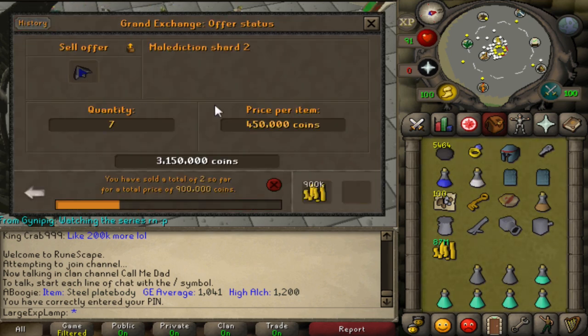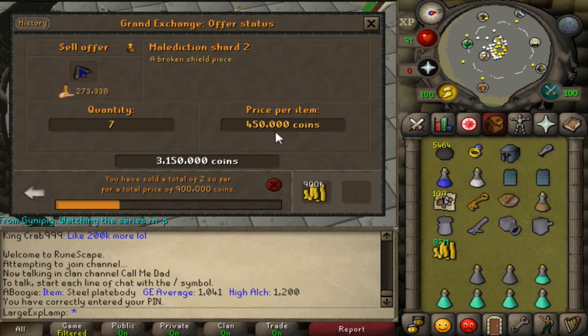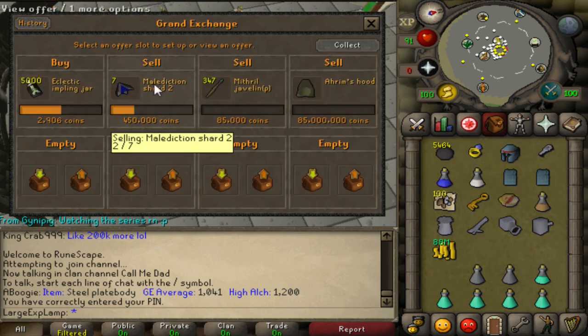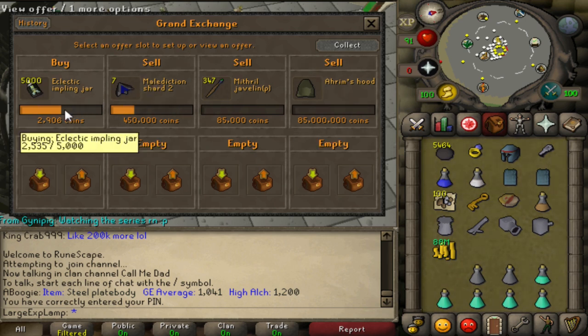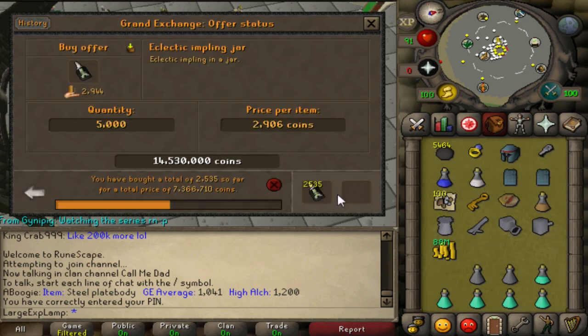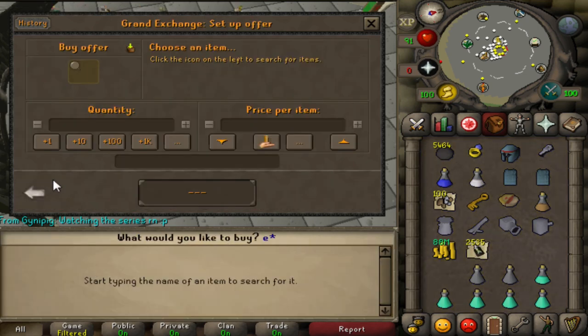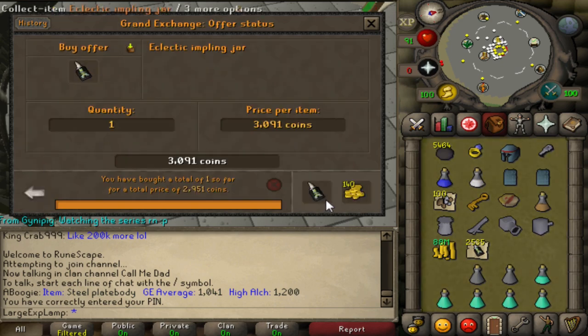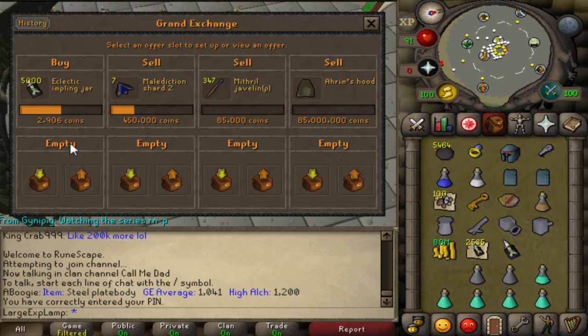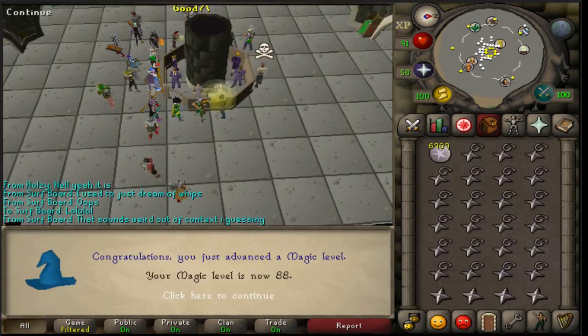Going to find some more merches — bought some items for around 270 each and made 180k on both of them, so that's a 360k profit. Figured there aren't many of them in the game so the price goes up and down a lot — capitalizing on that. Now have some eclectics. They're so cheap right now but at some point they have to go up, and I hope to be invested when they do.